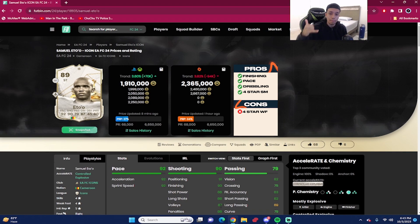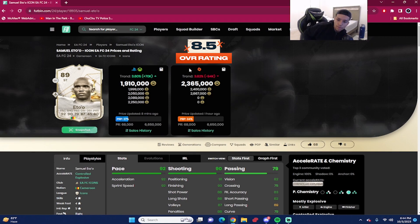Overall, solid card. Is he a top-10 striker in the game? I'm not sure. He's obviously not better than Mbappe, Pele, or R9, but he is one of the better cards in EAFC 24. Not worth 1.9 million coins though — this card costs more than Ginola, and Ginola is way better than Eto'o. Still, he gets a thumbs up from me and a solid 8.5 out of 10 — one of the best double four-star strikers I've used in EAFC 24. Let me know what icon or hero you want me to review next. Till next time, it's been your boy Dan FIFA — bye bye.